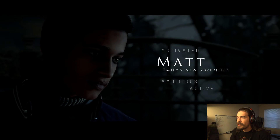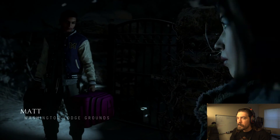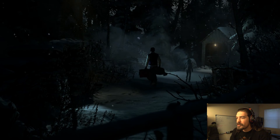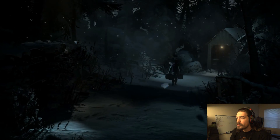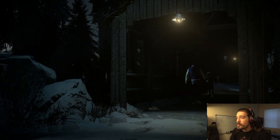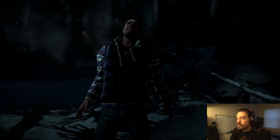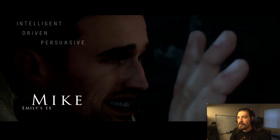There's Matt. Oh my god, that's your new boyfriend? Ever since she broke up with Mank. Motivated, ambitious, active, and probably being used. Gullible. And where's the bellboy when you need one? God, I can't stand her. Is there anything around here? I could tell at the beginning when she was like, 'it's just a prank' — I was like, you're gonna be that chick. Getting kinda creeped out. Gonna be weird seeing everyone up here again. What do you think? Fuck! Jesus! Tons of jump scares. Intelligent, driven, persuasive, and asshole — Mike. Emily's ex.